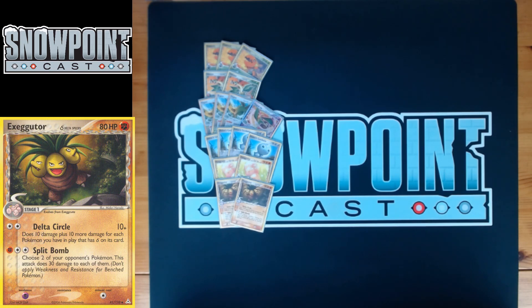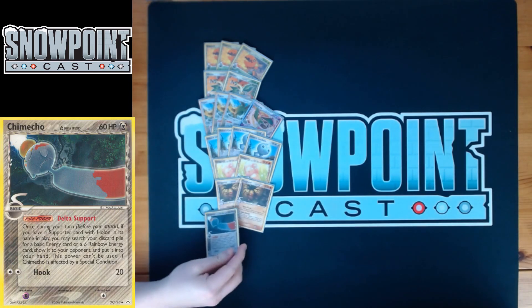Chipping for 70 for two colorless is definitely really decent. Exeggutor's other attack, Split Bomb, costs fighting and two colorless — choose two of your opponent's Pokémon and do 30 damage to each. It has some synergy with Flygon EX, but Split Bomb is most valuable for setting up knockouts. If you see a 100 HP Pokémon you'll need to deal with later, hitting it with Split Bomb sets up a knockout with Swift or another attacker, helping your long game since you often two-shot things in this deck.